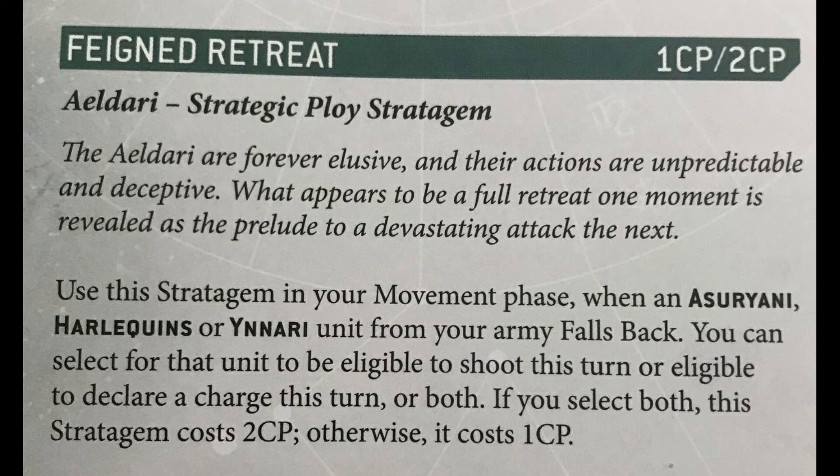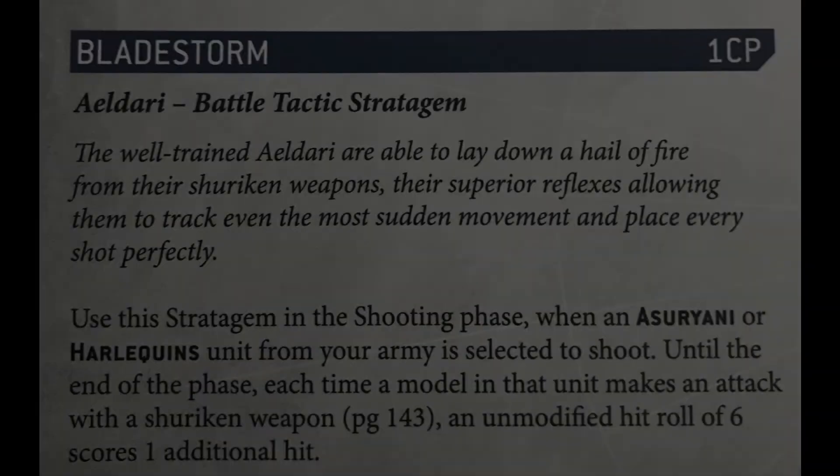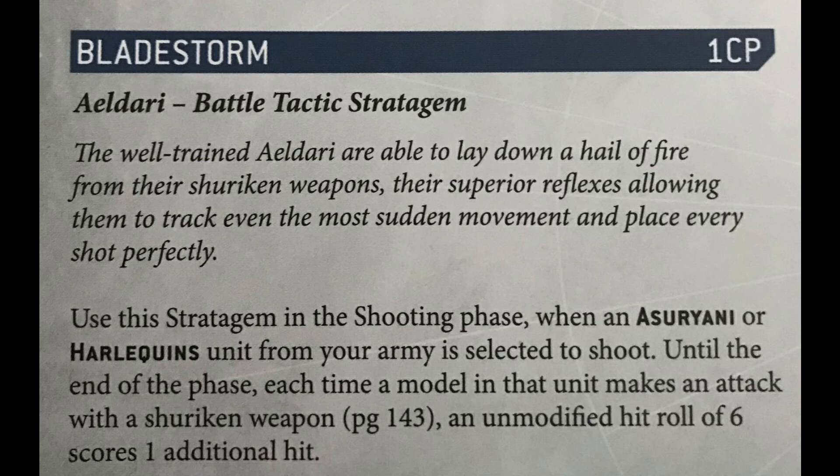Moving on to Bladestorm — this is one I've used extensively with Dire Avengers, but if you're going to take more than three Shining Spears it's one to consider. A squad of five or six has enough shuriken shots that spending one command point — meaning an unmodified hit roll of six scores an additional hit — can give you a surprising amount of firepower. Bladestorm works really well with shuriken cannons too, and the squad gets one of those for free on the Exarch.